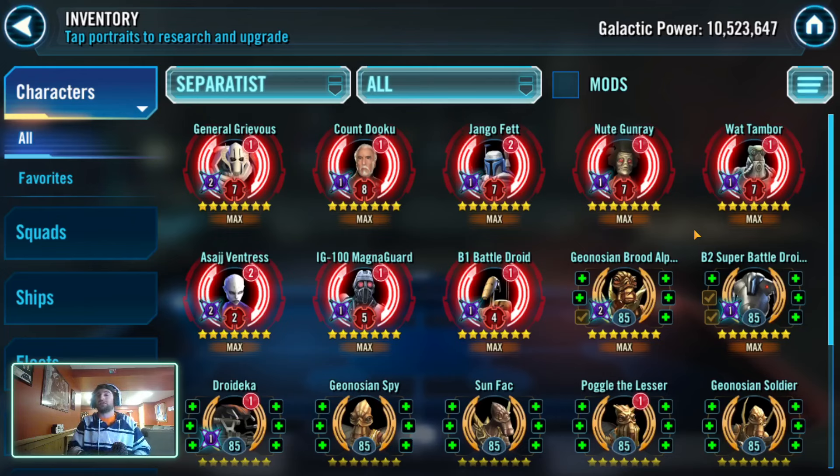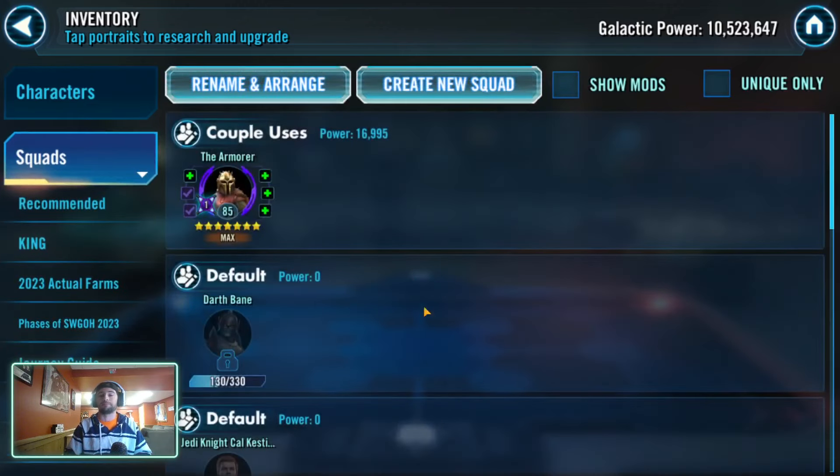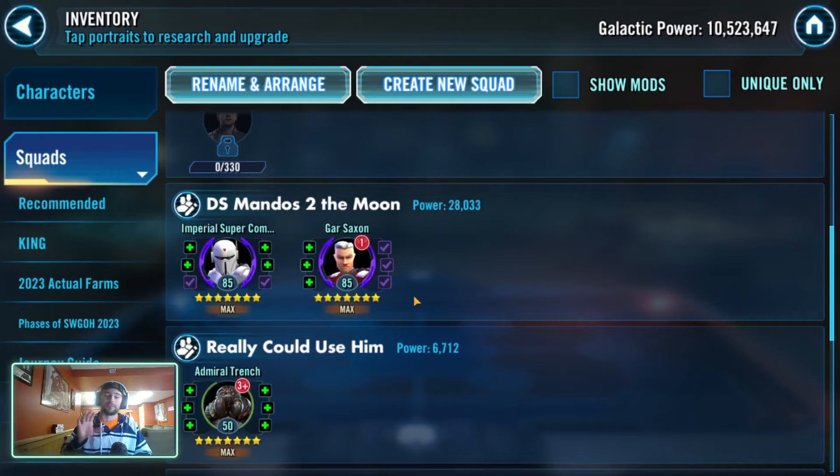He's a solid middle-of-the-road character with a solid team that will cause problems if you don't know how to beat it. For somebody like myself, having one of my own would give flexibility both offensively and defensively for Grand Arena. The zetas on him are very expensive — he needs like three zetas. I wouldn't even put the omicrons on him. There are other characters I'd rather get first, like Gideon and Bane, but Trench I definitely want to get this year.